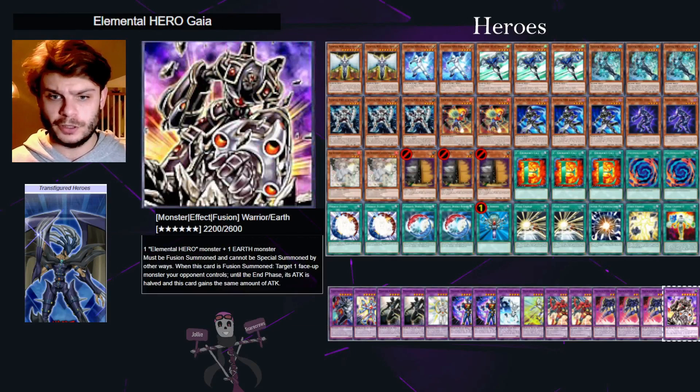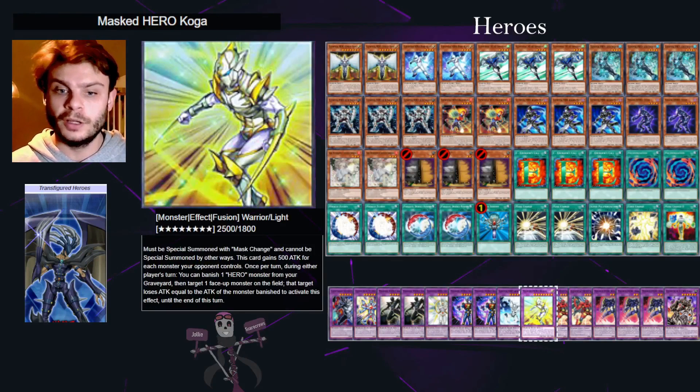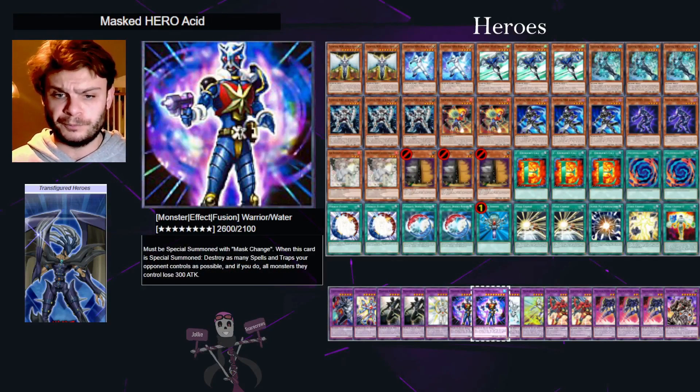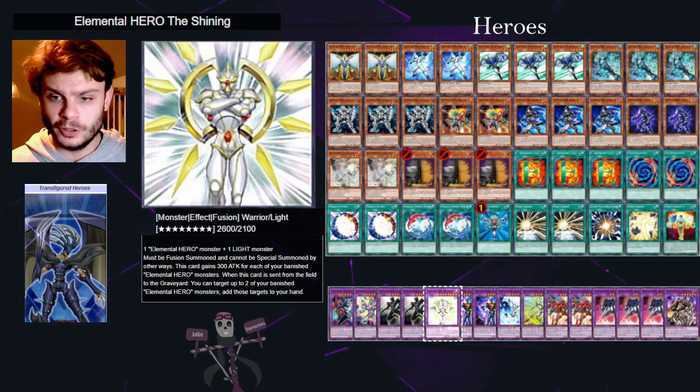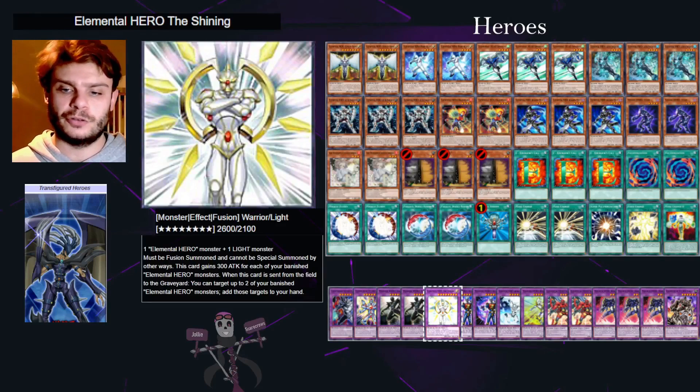Gaia uses earth monsters, so that would be your Solid Soldier. It lets you basically have a monster attack — it's probably not the best one; I personally try and avoid Gaia quite a lot if at all possible, but sometimes it can get over that boss monster. You'll see a lot of these fusions as we go through them are Masked fusions — I'll get to how those work in a second.